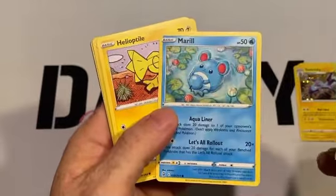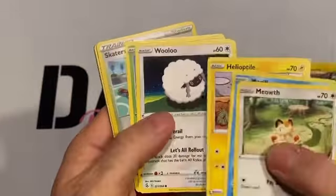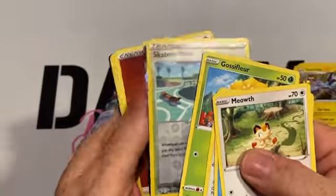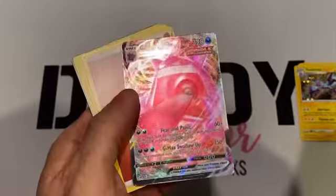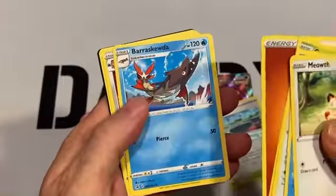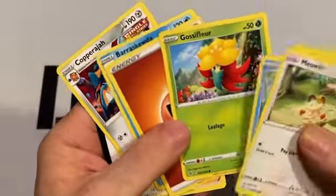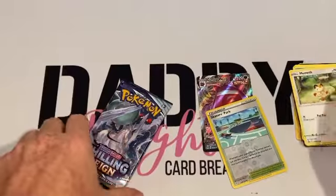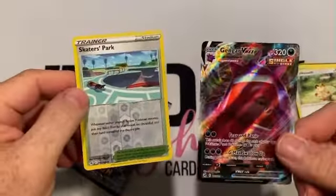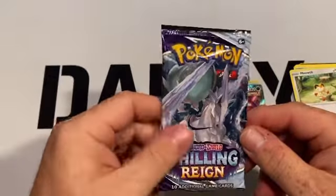So from the Fusion Strike pack we got a Meowth, a Marill, Helioptile, Wooloo, Gossifleur, a Skater's Park, some sort of full art, a Gengar VMAX, an Energy, Rascooter, Copperajah, and Cook. Again, I don't know anything about these particular cards from these sets because I have not done any Pokemon research in a little while. That's what came out of the Fusion Strike pack — now I'm going to open the Chilling Reign pack.